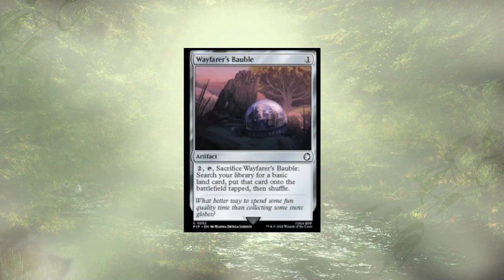Last up for the cut cards is Wayfarer's Bauble. I really like Wayfarer's Bauble — it's a really good turn one/turn two play. You play it, crack it, get a basic, thin out your deck, get a little mana fixing. But so many cards already synergize well, and I had to make cuts somewhere. So that's where I made it.